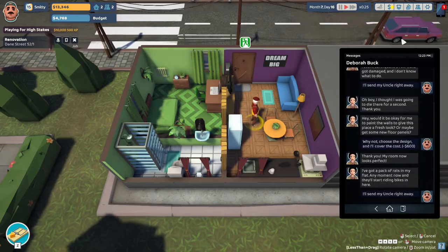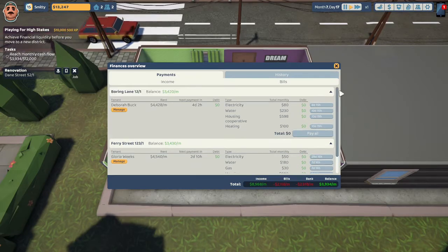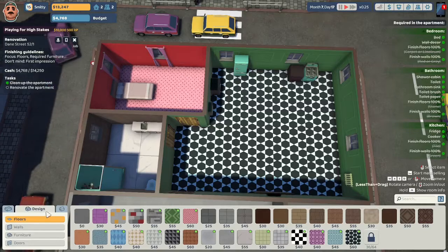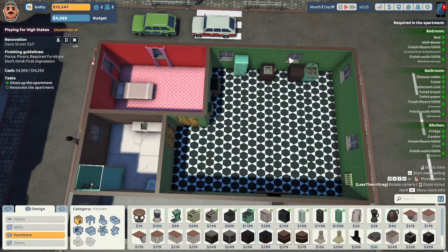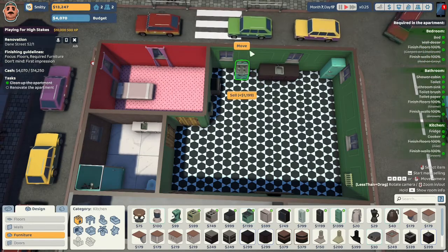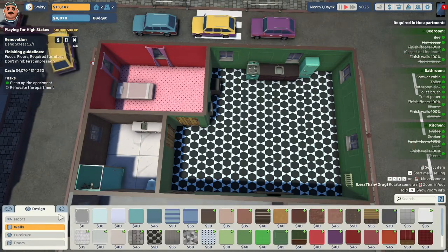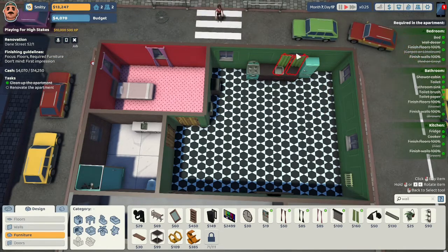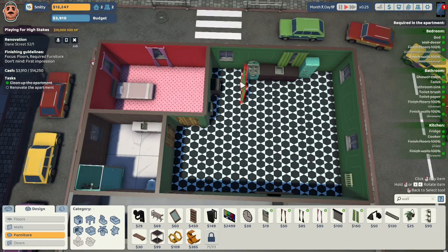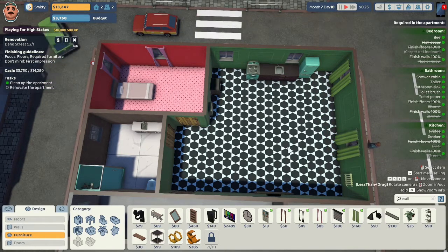That looks to be it. Thanks for helping me solve the problem — Deborah is really happy. Pay our bills and get back to working on Dane Street. He didn't really ask for a sink but I want to give him one. I chose the night counters. This is a pretty big space for a kitchen so I might have to make it like a kitchen-living room or kitchen-dining room area. I didn't want to put the cooker near the window because he does want wall decor and I didn't want curtains possibly set on fire by the cooker. We have $3,750 left in our budget so I might be okay to slap down some more decor.